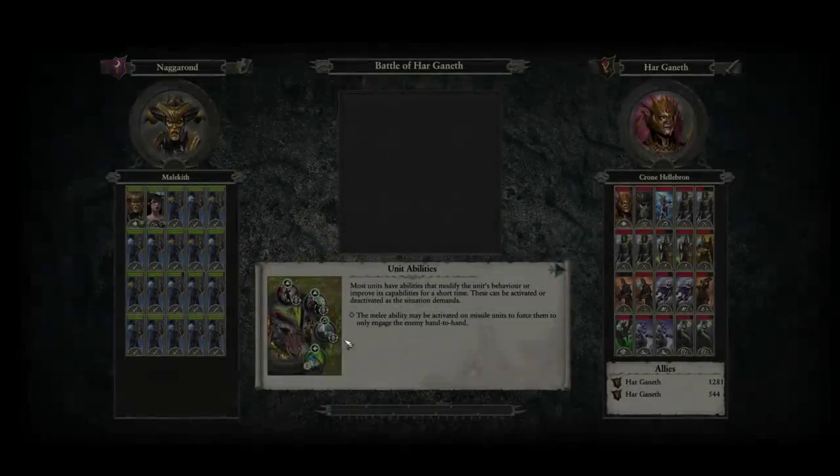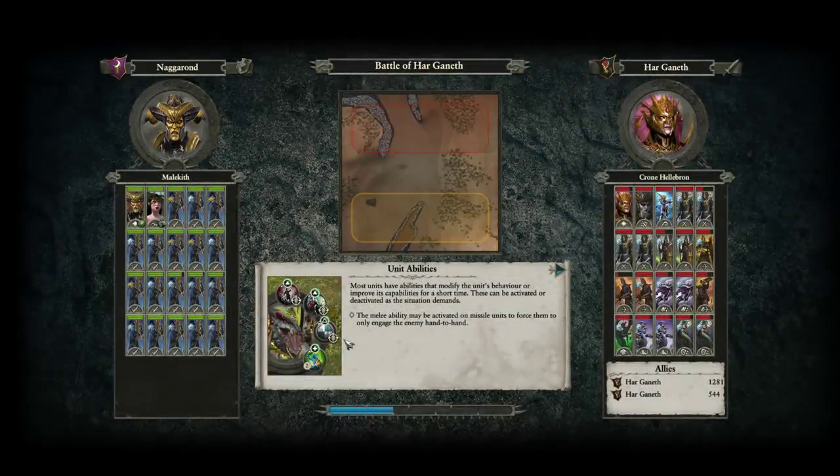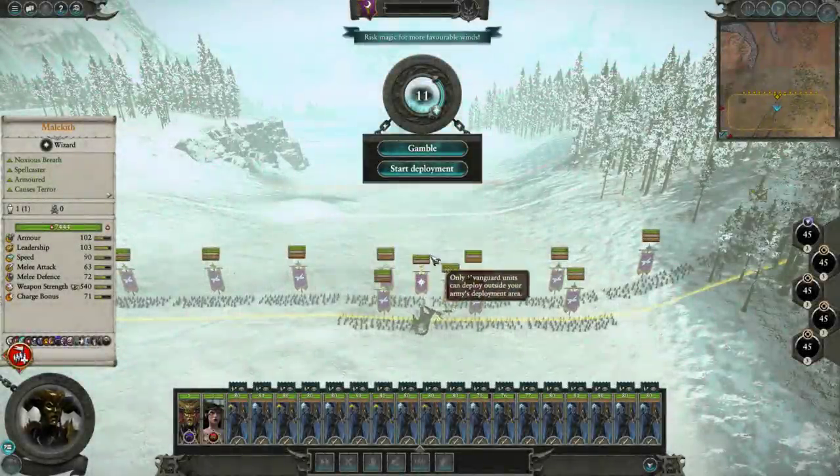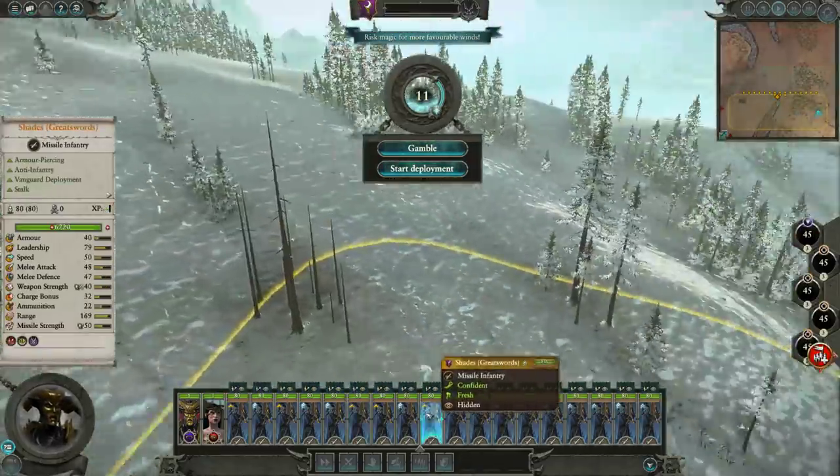The guy in the email said he reckons this battle is impossible, but he just wants to see what I can do. I don't think it's impossible, because we've got tools at our disposal. If we just attack them head-on, yeah, we'll lose. So we need to think a little bit outside the box — maybe utilize the terrain to our advantage, and also the fact that these guys can hide can be very useful.